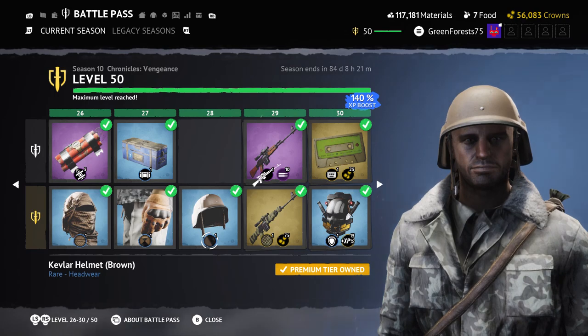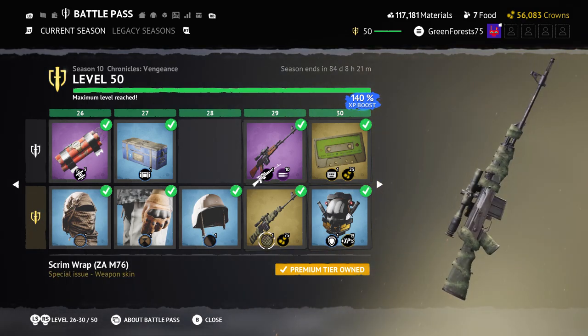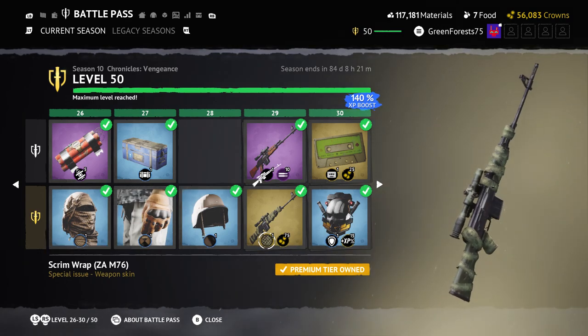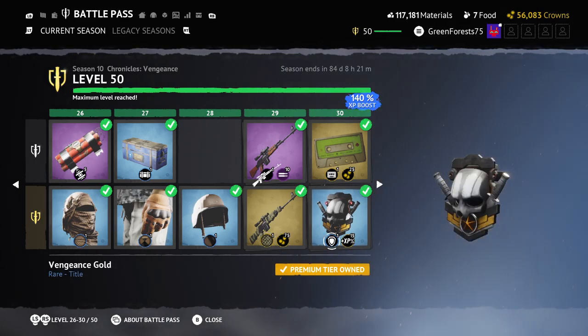The SMOL Wrap on a sniper rifle — both hosts love this one. The swamp wrap works really well on sniper rifles. Very nice, very vibing with it.